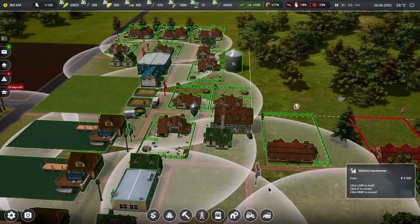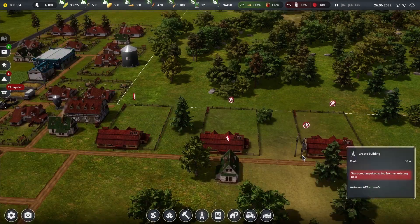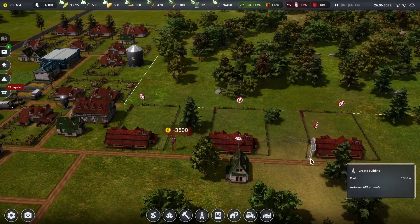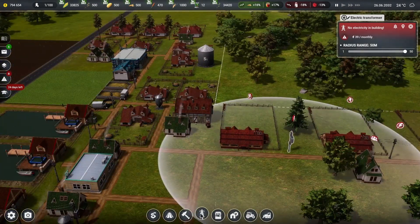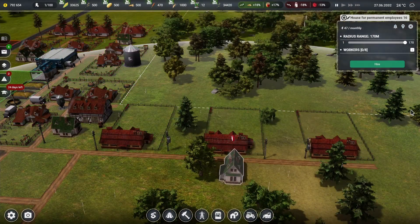Let's grab this power bank and get rid of these wires to clean this up a bit. We'll get another power station — throw one right here, then another one and connect it up. Run the wires and connect the electric poles together. There we go, now everyone should be powered up.